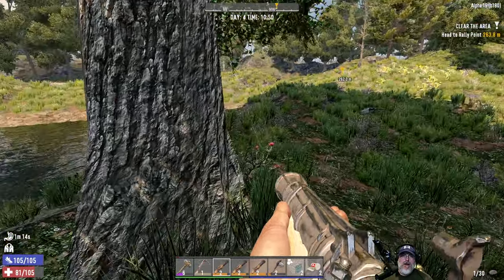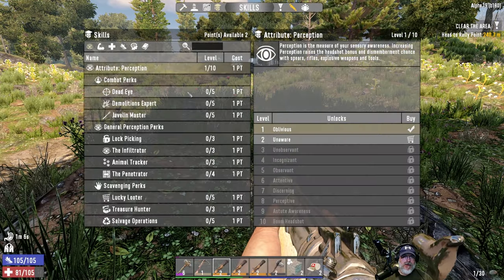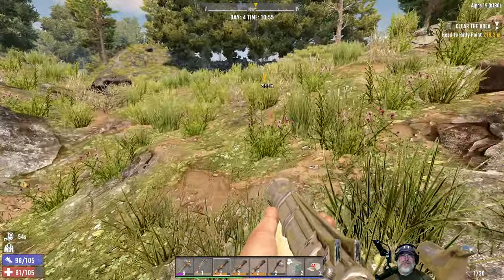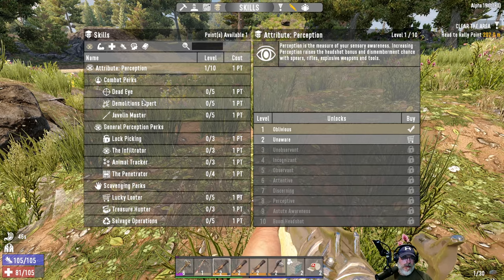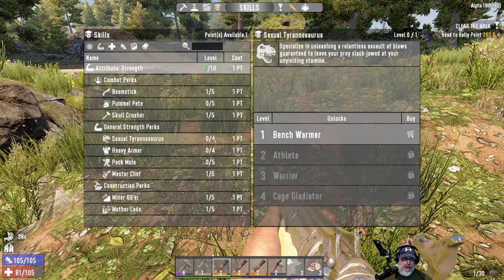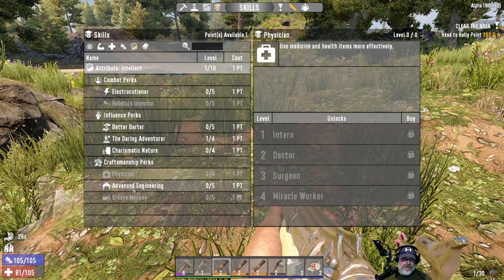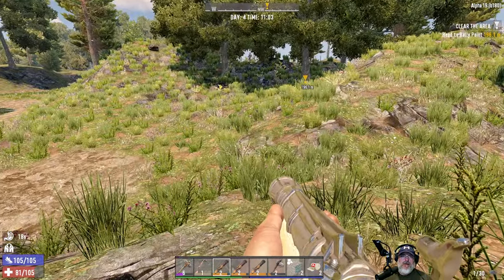We got ourselves a skill point. You know what I might do with that? I might put it into Tarion Adventurer so we get an extra reward option — that's going to be really useful in the early game. I still want to deal with Edgar over there, but I don't want to take him on head to head right now. We already did Mother Load, so we got the first points in mining. I was going to do Sexy Rex next. Then we'll probably start fast-tracking Intellect to get to Advanced Engineering 2 for the workbench and Grease Monkey 2 for the mini bike.